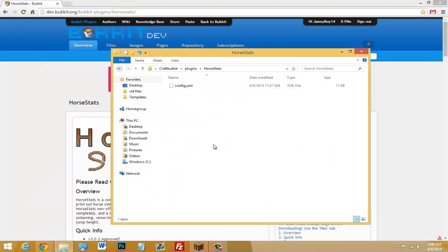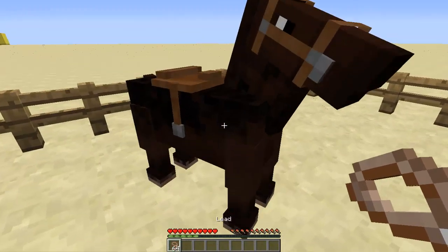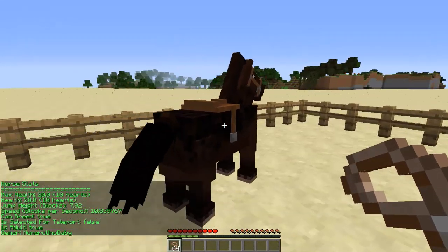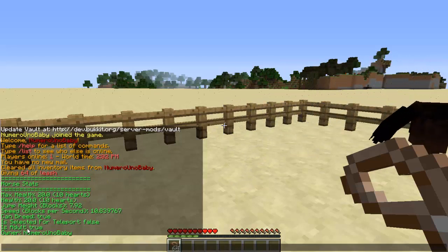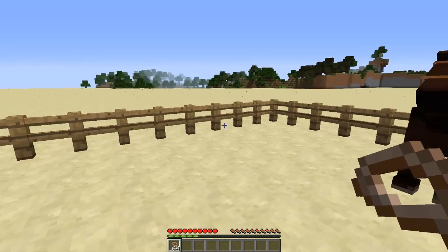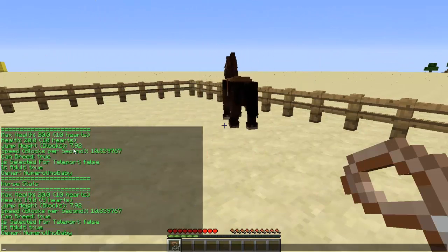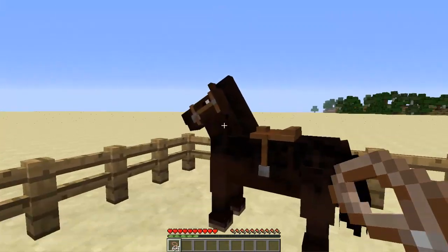Once your Minecraft server is up, to pull up horse stats all you need is some lead. Left-click to punch the horse and it will show the horse stats without dealing damage. As you can see, the stats show max health, current health, jump height, speed, whether it can breed, the owner, and more. The stats update fast — after hitting the horse you can see the health went from 20 to 19.